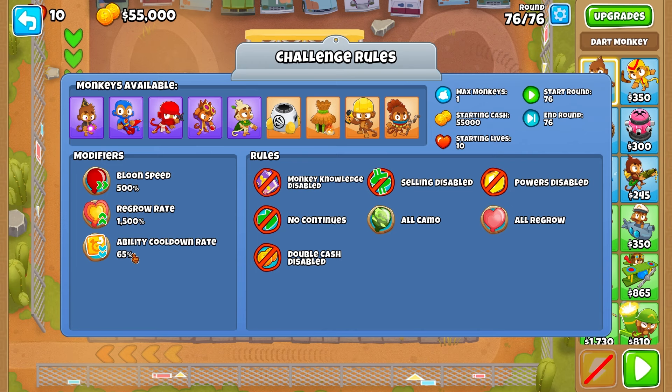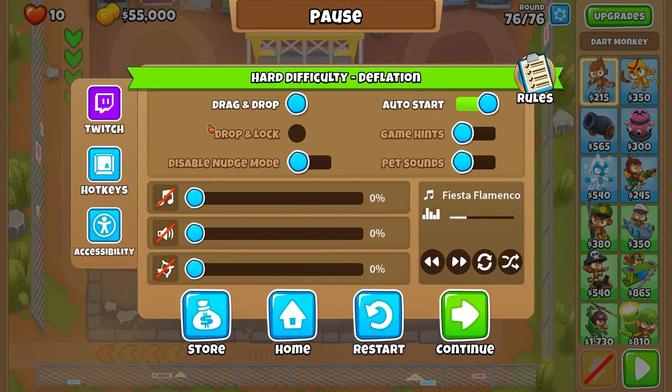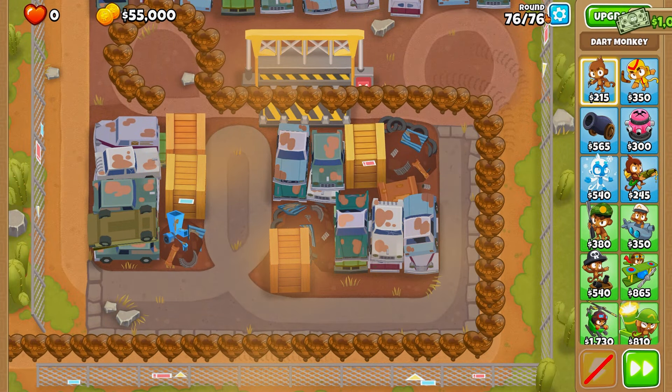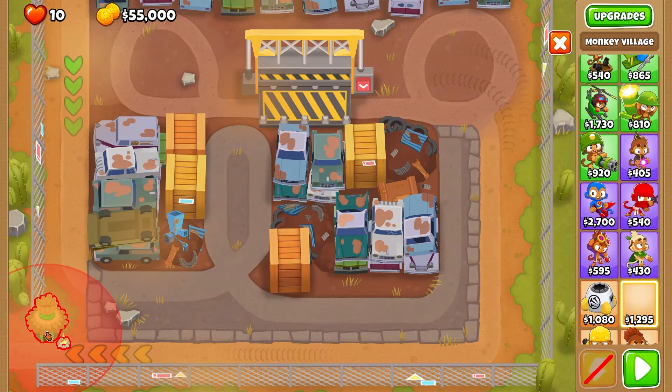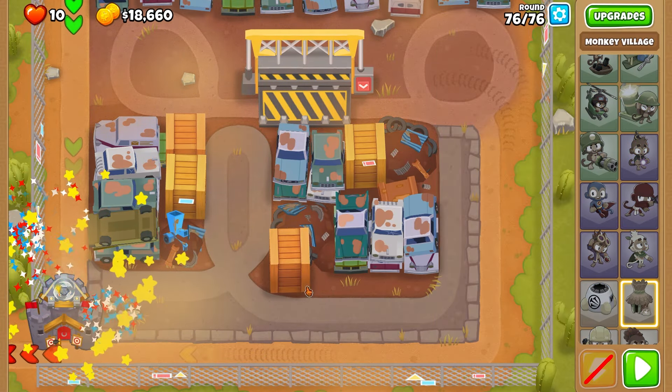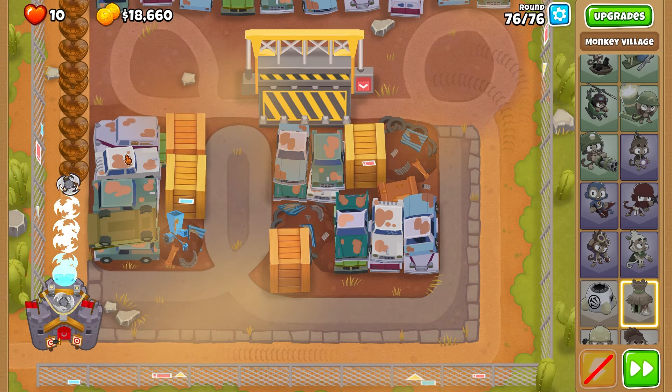It looks like a standard round 76 challenge — one tower, no selling, $55,000 this time. We have a bunch of regen camo ceramics. Look how fast they are! Now, because we have all upgrades, the first thing we're going to try is Top Path Village. Top Path Village is really nice because it just cleans up ceramics without any regrow problems.